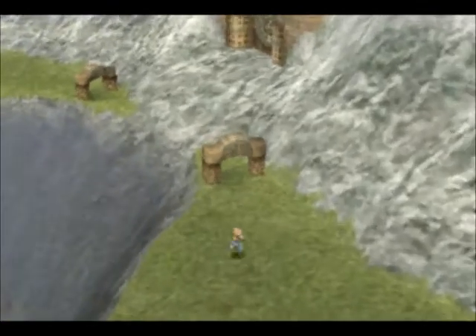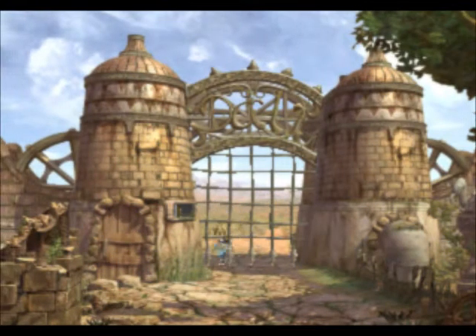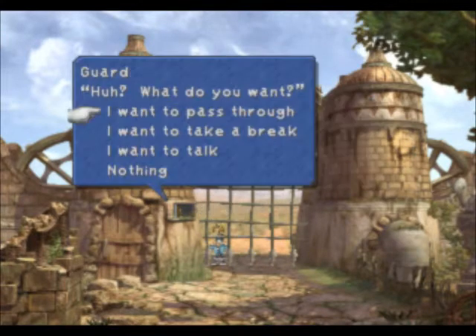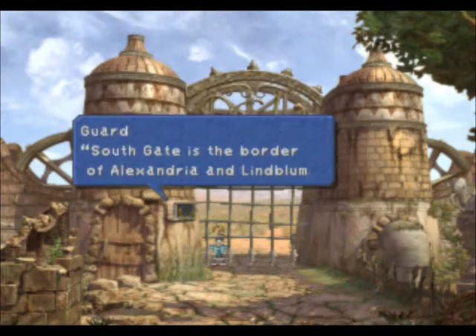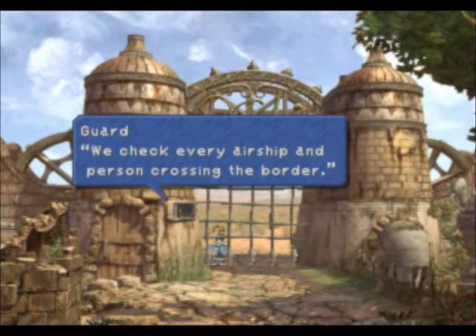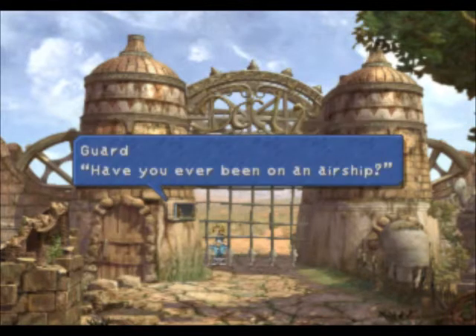We're going to search this South Gate entrance just for fun. If you talk to the guy here he says you need a gate pass to get through. You can learn that South Gate is the border between Alexandria and Lindblum, and that they check every airship and person crossing the border, doing their best to keep the two nations safe.